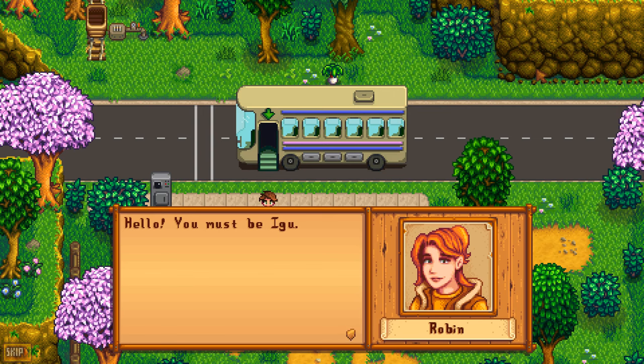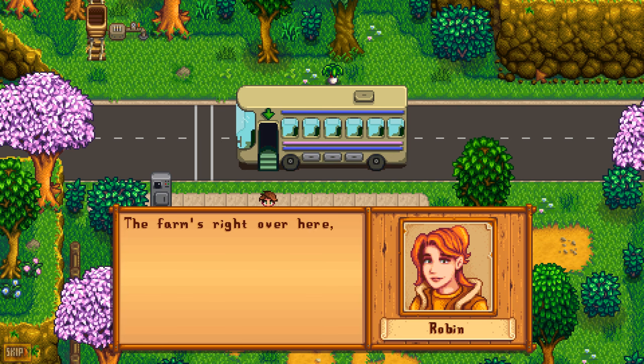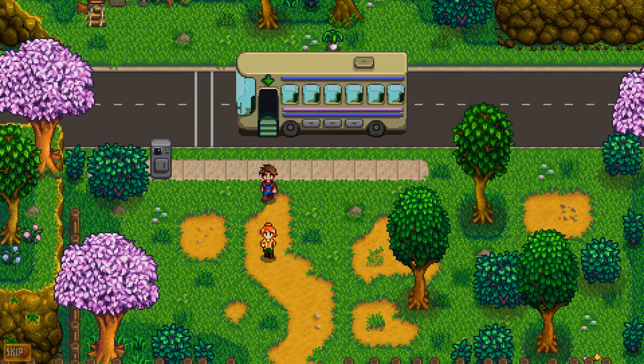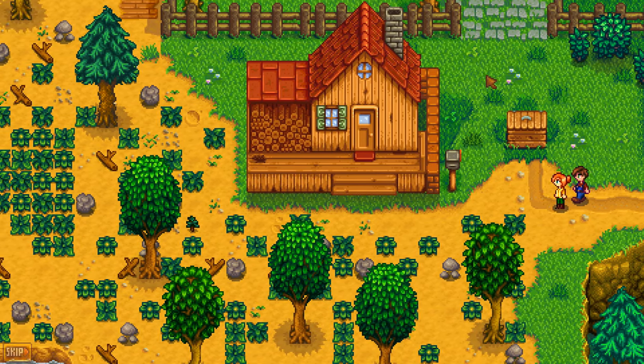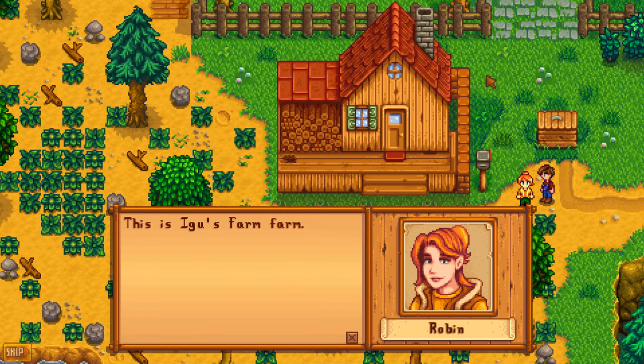Hello, you must be Iggoo. I'm Robin, the local carpenter. Mayor Lewis sent me here to fetch you and show you the way to your new home. He's right there now, tidying things up for your arrival. Well, that's very nice of him. The farm's right over here, if you'll follow me. I'm literally right off the bus. It's a nice place, but it's kind of gone down. Maybe Grandpa should've paid for someone to keep it up.